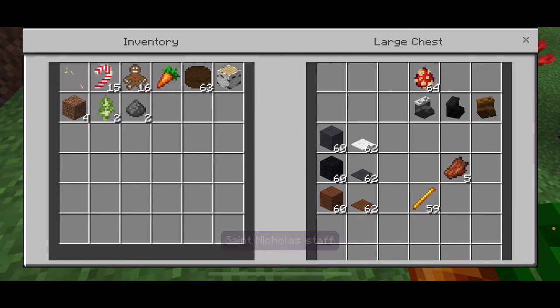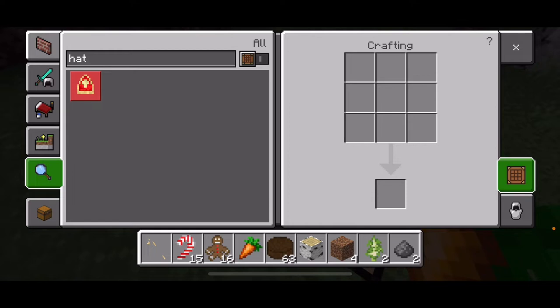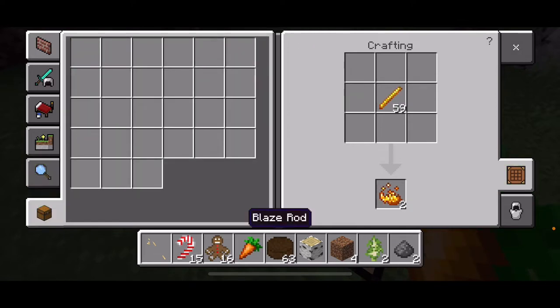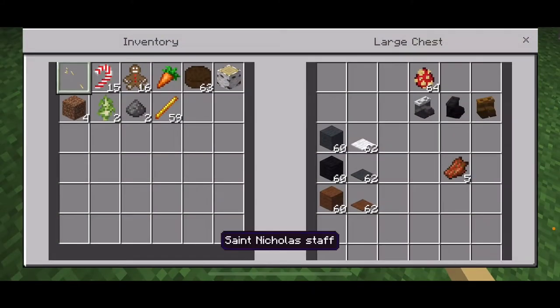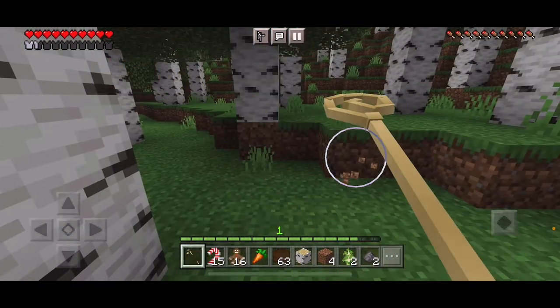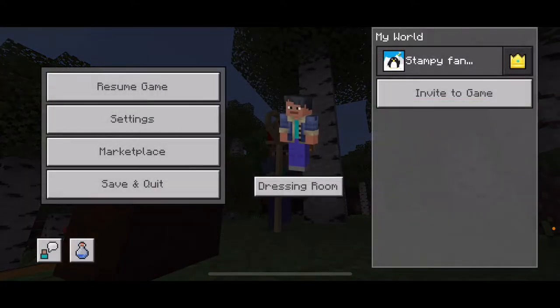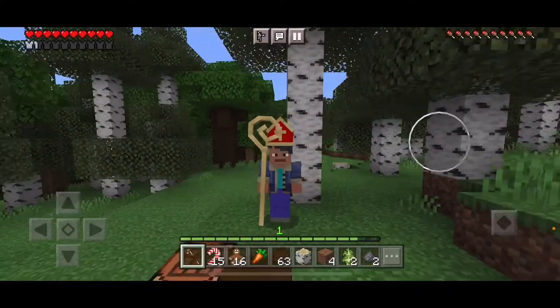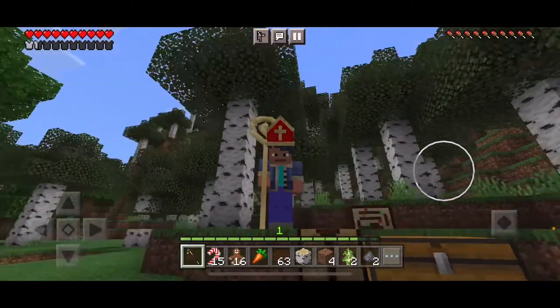Next up is the Saint Nicholas Staff. To craft it, you're going to need blaze rods. Put them in the order — three in the middle, two on the right — and boom, Saint Nicholas Staff. Whoa. Not sure what it does yet, but we'll find out soon enough. Let me do that in third person real quick. Cool. All I need is a Santa outfit and I'll be ready to go.